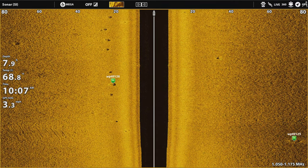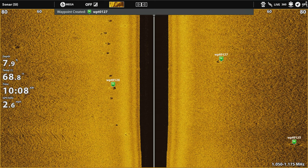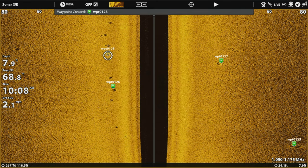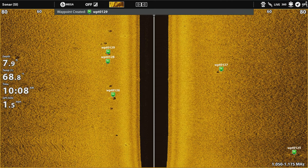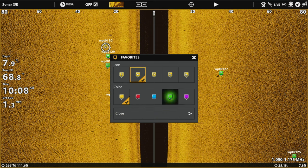How easy is it to find smallmouth? It's as simple as scanning along the shore, looking for beds like this, clicking on them, making a waypoint. I like to color code them green with a fish icon, so I know when I look at my map, all of those same icons are smallmouth beds.